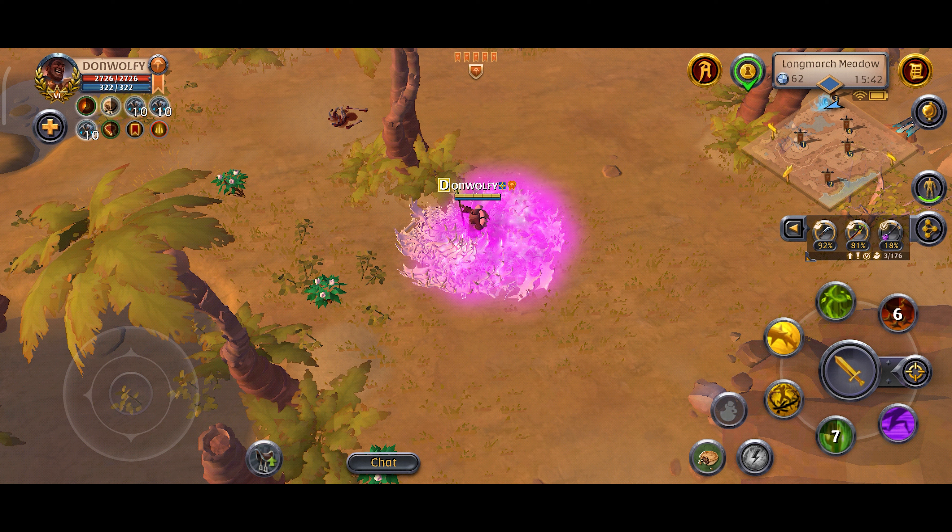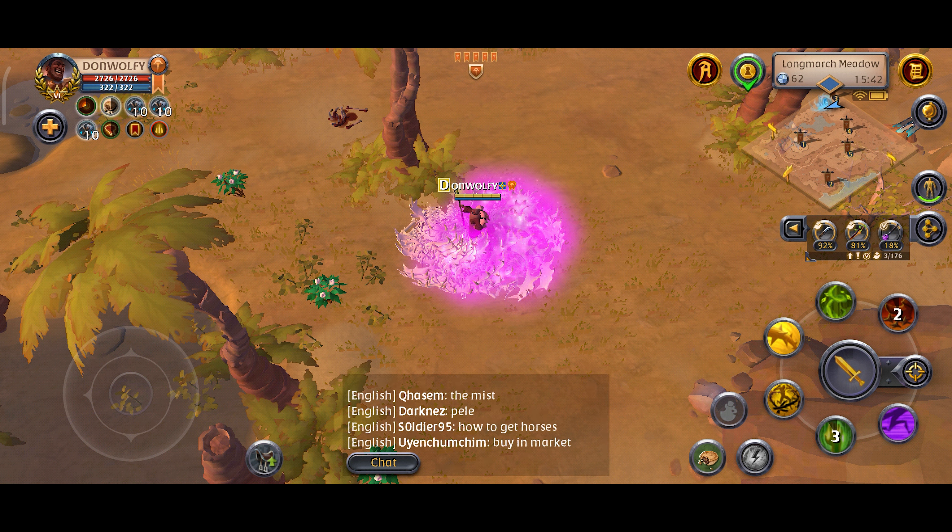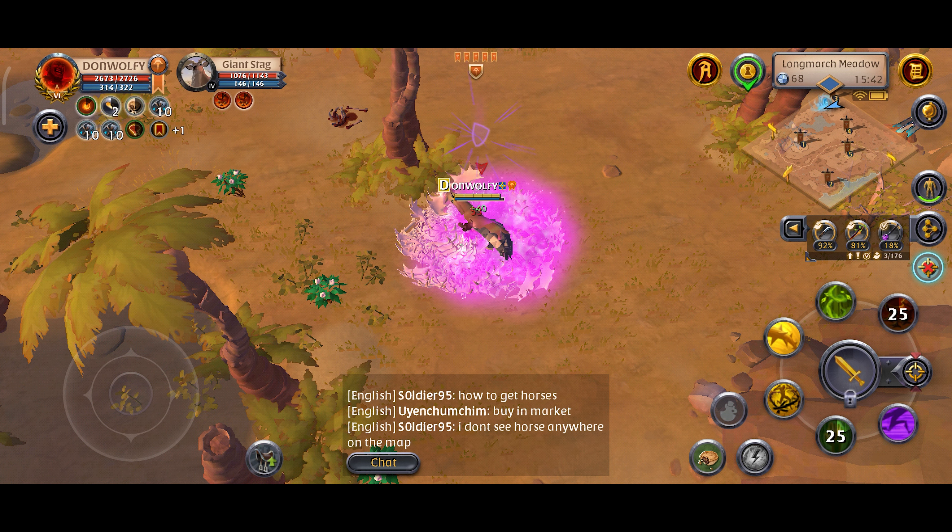To increase your chances of finding Tier 4.3 nodes, it is important to engage in cartography on the map. By marking out areas where a horde of spawns appear, this will increase your chances of finding a 4.3 node. I might be dropping a video on cartographed maps in the future.